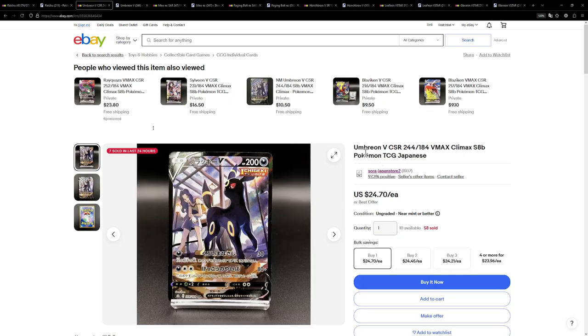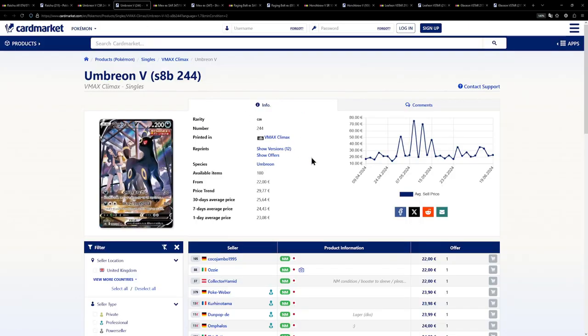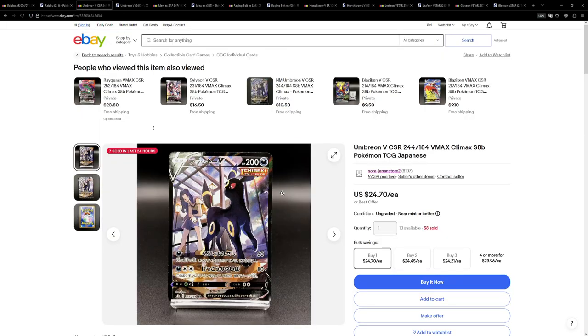Now here's actually another card from VMAX Climax. I looked at some of the other cards again and found that this one is actually a little bit cheaper in Japanese compared to the English counterpart. This one is available for $24.70, while over on the European side, a little bit cheaper at €22. This is also a really cool illustration — not my favorite character super rare from VMAX Climax; I still like the Blaziken better and probably the Mimikyu V, although the Mimikyu V is actually cheaper in English than in Japanese, which is why it isn't featured on this list.